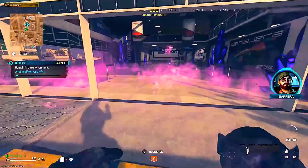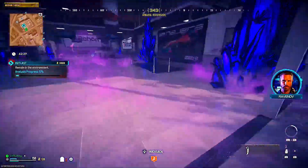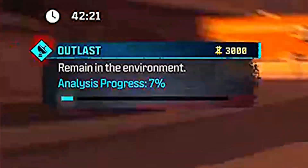Once you get to the mission, go ahead and activate it. Then go to the outskirts of the objective and go in and out. You'll know it's working because you'll hear a sound. Keep going in and out until the progress percentage hits around 12%.